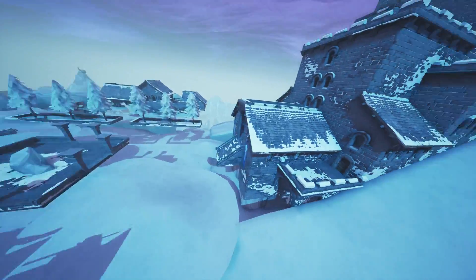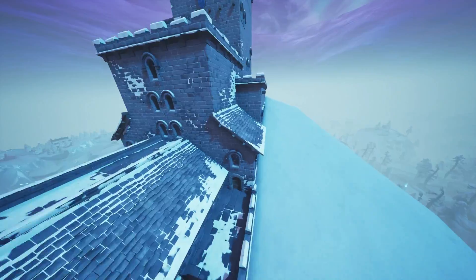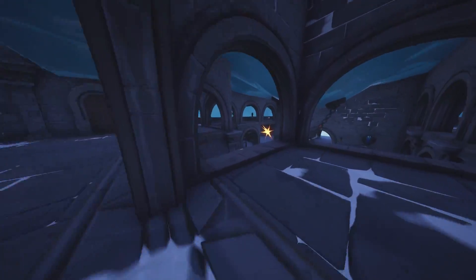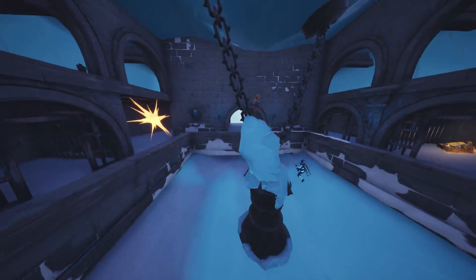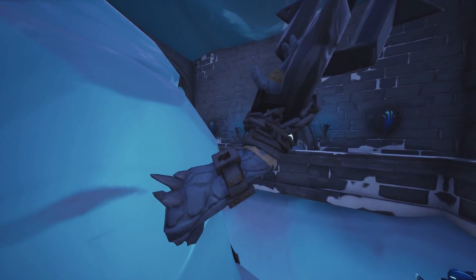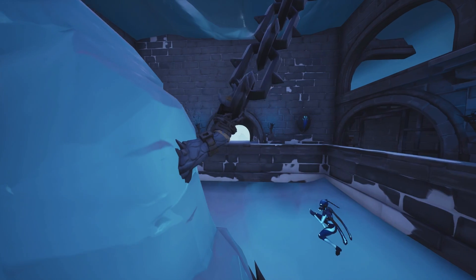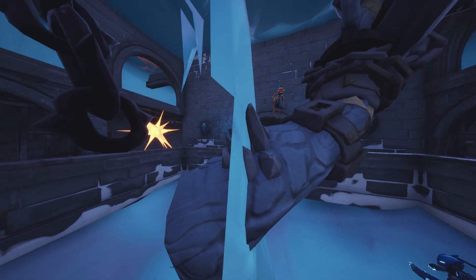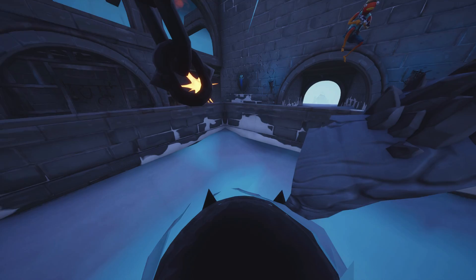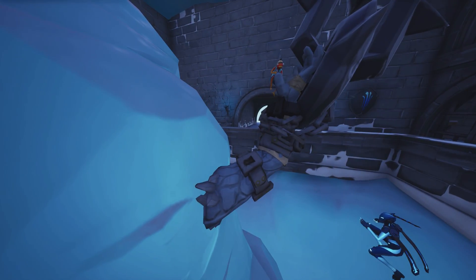The majority of you probably already know because you've probably already landed here and checked it out for yourselves, but I thought I'd cover it in today's video. The hand itself is now officially showing inside of the basement inside of Polar Peak. If we go into the basement you can see the hand of the Snowfall skin appearing right here, and it looks like he is officially being chained up so he can't escape. We can't exactly see what the creature is because it's not fully rendered in yet.